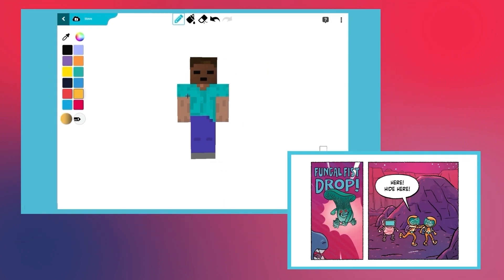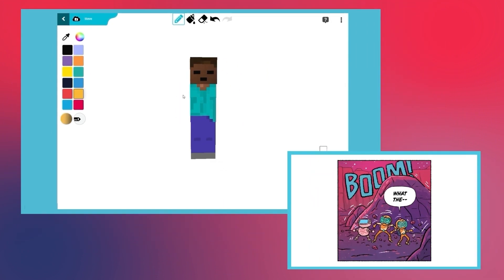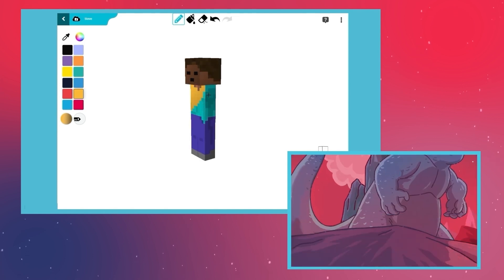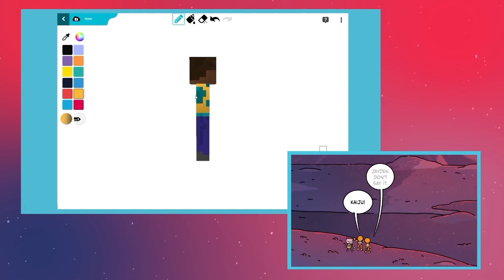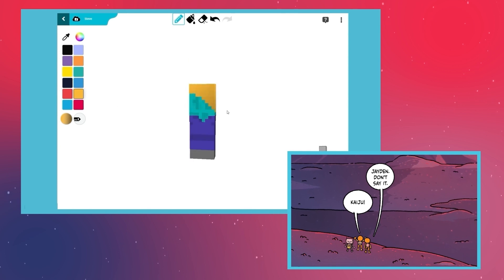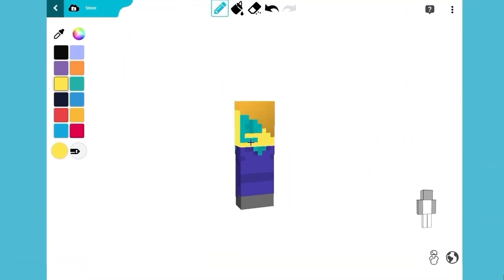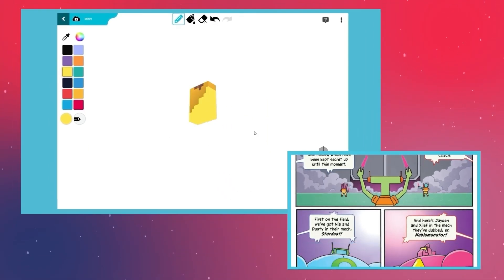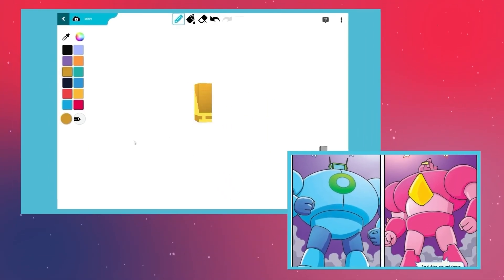Jaden wears a signature Bright Family exosuit. This suit helps him safely explore strange and fascinating alien planets. Functional and fashionable — not to mention certified cool. The exosuit is coming along nicely. Meanwhile, let's take a closer look at what a day in the life of Jaden Bright is like.